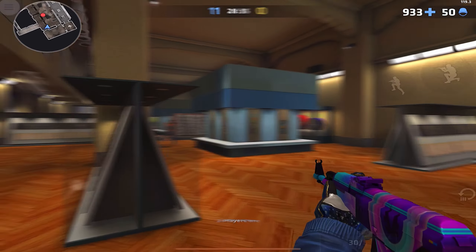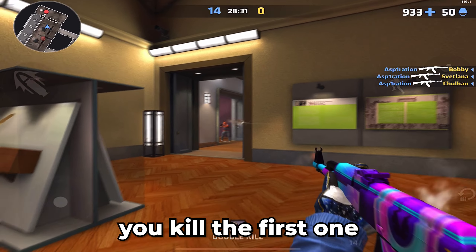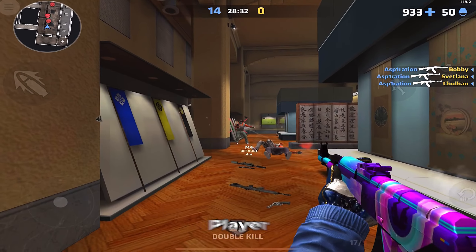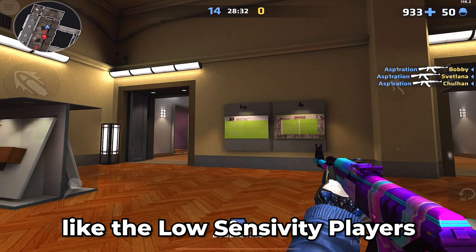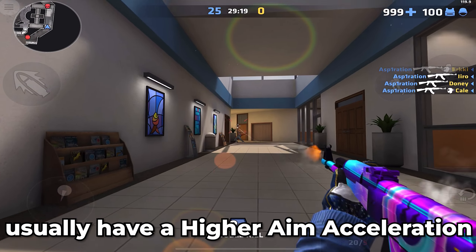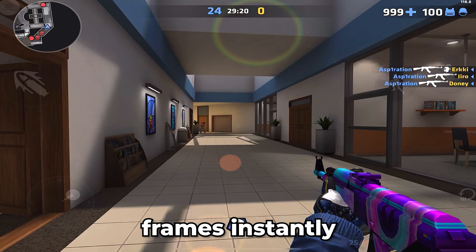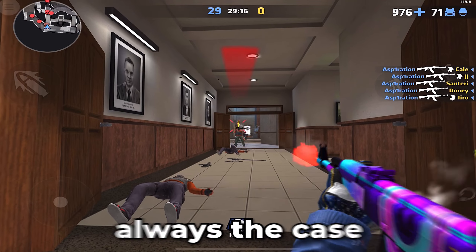Let me give you an example. Two players are here — one is in front of you. You kill the first one, and when you go to the other player, you aren't missing all the frames like low sensitivity players. Low sensitivity players usually have a higher aim acceleration for their flicking needs, and that causes skipping frames instantly. But that's not always the case.